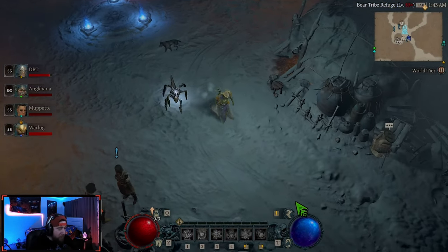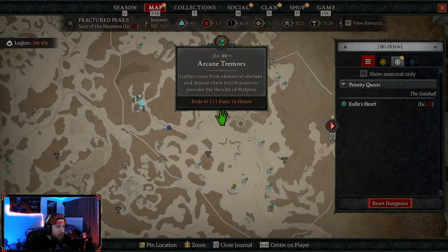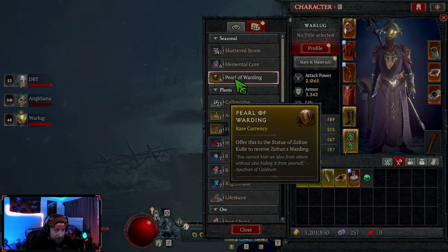What's up guys, welcome back to the channel. We're back with another video for Diablo 4 Season 3. We're going to go over and do the arcane tremors — gathering cores from elemental obelisks and depositing them into the brazers to provoke the Herald of Malfus. This is going to be the main way you get a lot of these items, particularly the pearls of warding, which we talked about in a previous video.